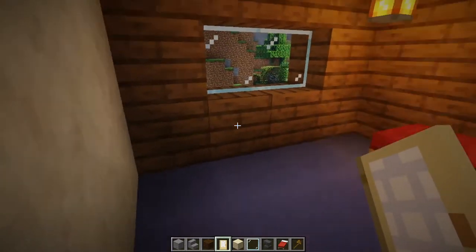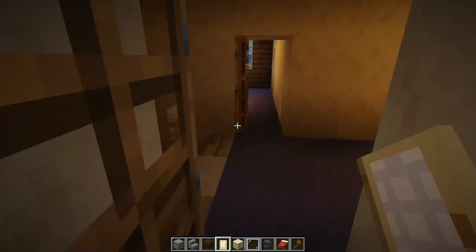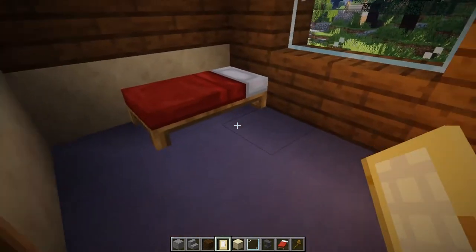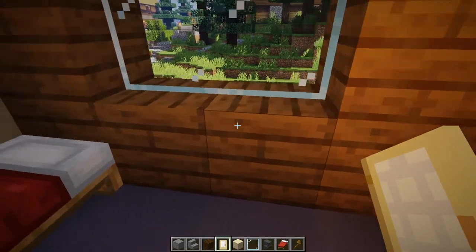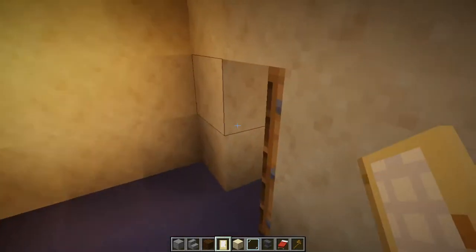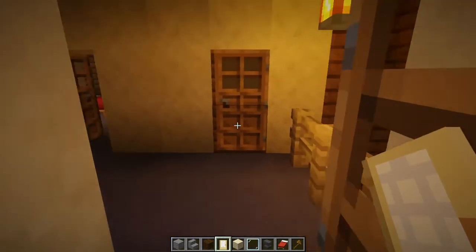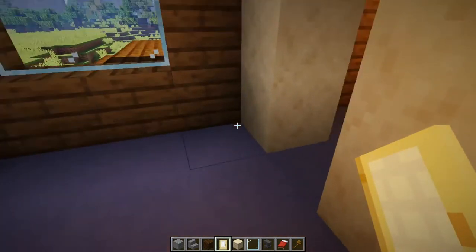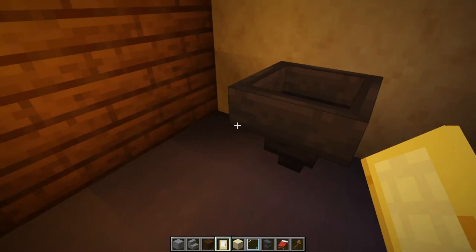That was my room for many, many years. And this was just a spare bedroom that actually became my office when I was in university, so I spent a lot of hours in there. This is just a bathroom. This was my parents' room — master bedroom. And the en suite bathroom is in here.